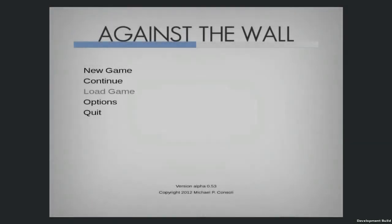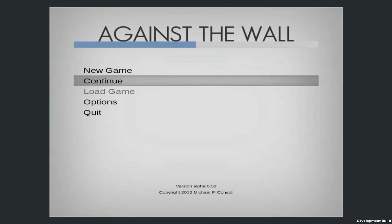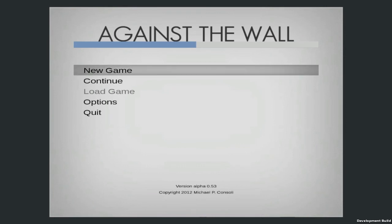Hello everyone, Shadefire here, and I'm taking a first impressions look at Against the Wall. This is the alpha development version, basically released as a demo proof of concept by the developer, Michael Consoli. It's under development by one guy, and it's one of those dealies where you can throw ten bucks at it and you'll get all the beta versions up to release, and then the release version — presumably for slightly cheaper than the actual price will be, sort of like Minecraft or any other developmental indie game like that.